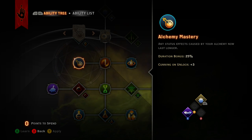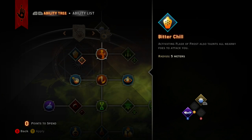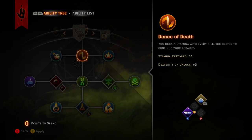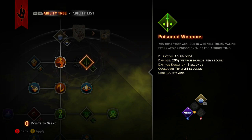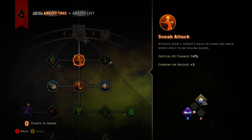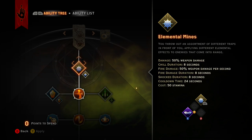There's a passive where status effects caused by your alchemy last longer. That has to do with Flask of Frost, Knockout Bomb, and Flask of Fire - I don't believe it has anything to do with these other abilities. So let's go ahead and go down the skill tree.